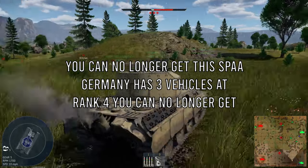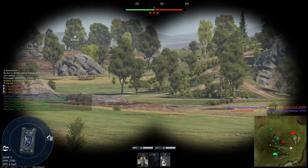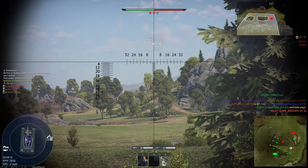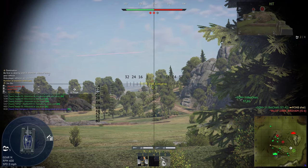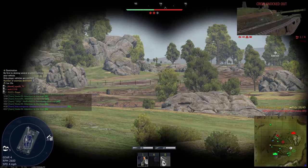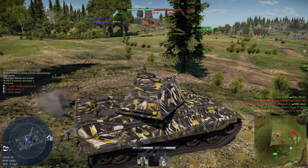The Ostwind is pretty bad for SPAA. If you want an actual SPAA just use the Wirbelwind — it's way better at killing aircraft. The Ostwind might be slightly better against tanks, but there's really no reason to use it over the Wirbelwind. Overall, rank 4 for Germany is really nice with the Tiger 2s and Walker Bulldog, though vehicles like the Jagdpanzer 4-5, Ferdinand, and Waffenträger aren't really great in War Thunder.